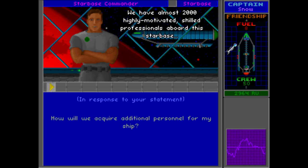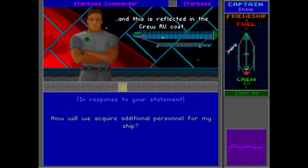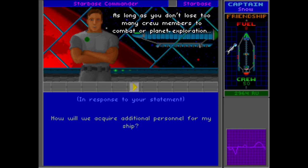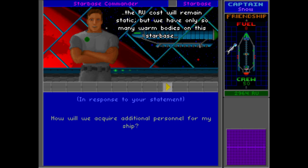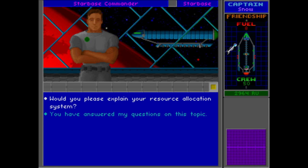We can ask about additional personnel. We have almost 2,000 highly motivated skilled professionals aboard this starbase and every single one of them wants a berth aboard your starship. However, each hand we lose means less manpower here at the starbase, and this is reflected in the crew RU cost. As long as you don't lose too many crew members to combat or planet exploration, the RU cost will remain static. But if your needs for crew grow beyond a certain point, the cost could increase dramatically. There is an implemented penalty — if we lose too many crew members, the cost of an individual one will jump up.